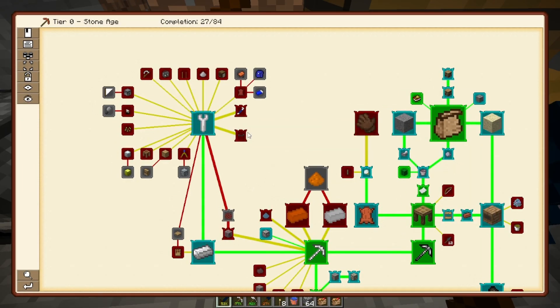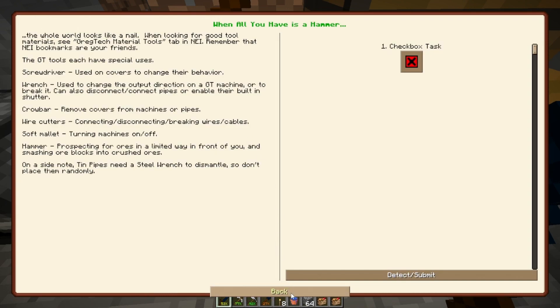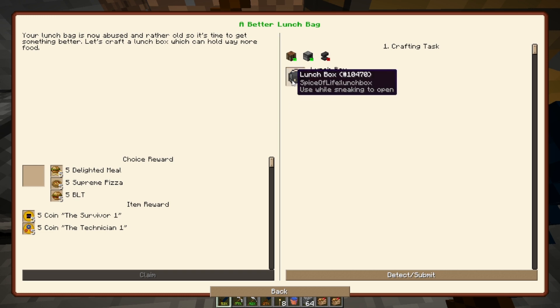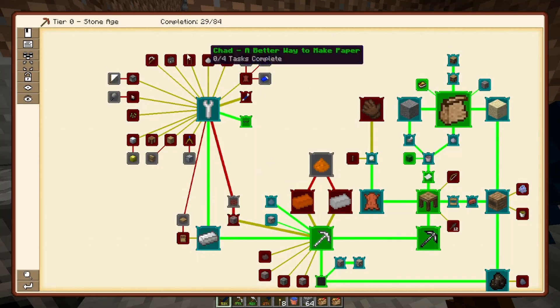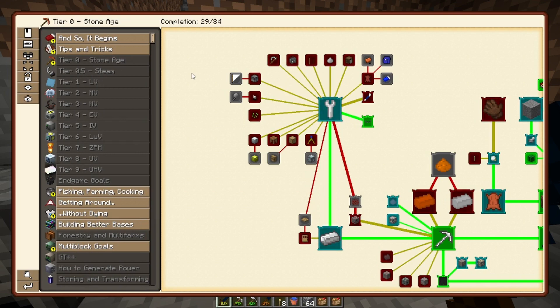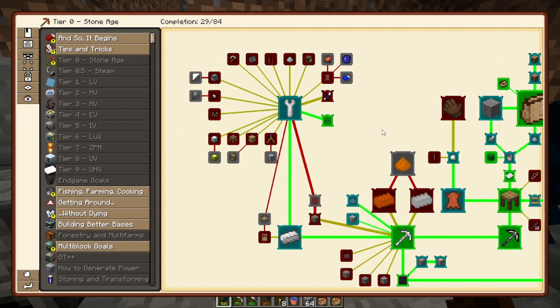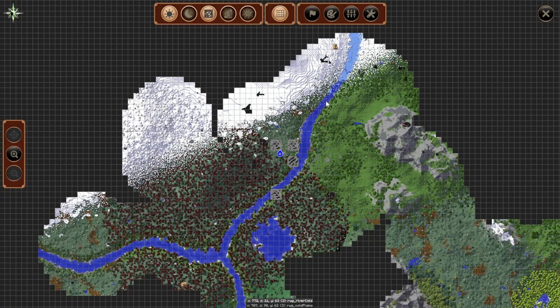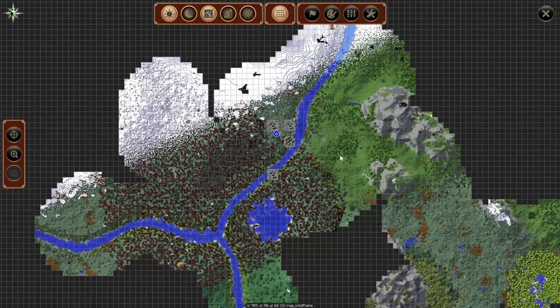Awesome. Now we can get on to making a bunch of other things, including our lunchbox — that's going to be a priority. I think the copper and tin is the next direction we have to go, because to get into the steam age you have to have bronze. So I need to go find a copper vein and a tin vein.